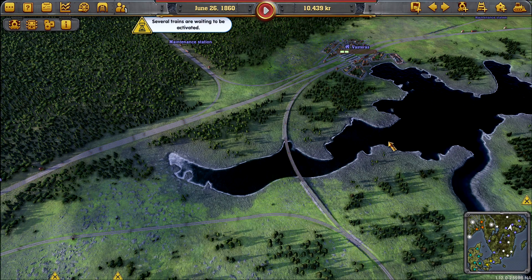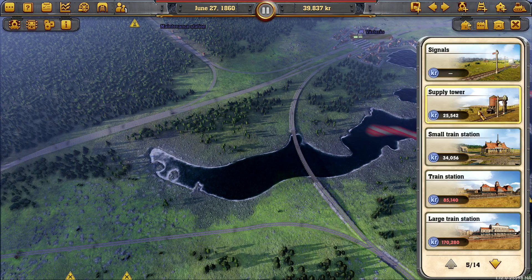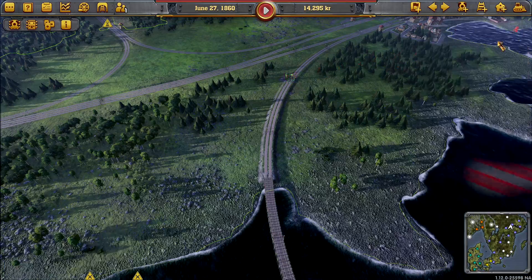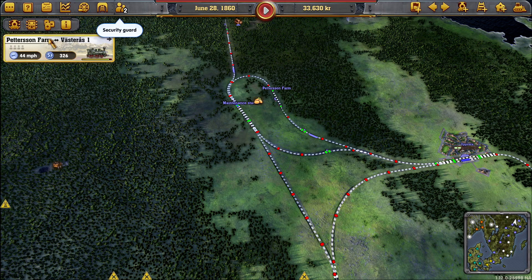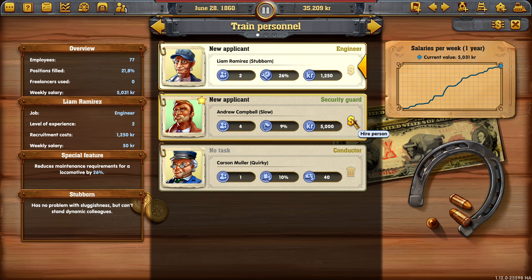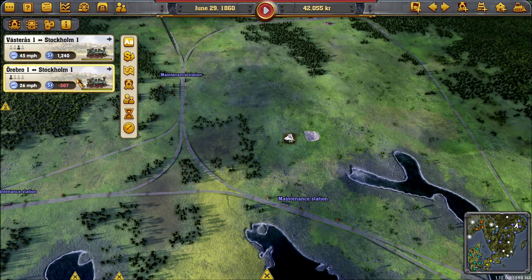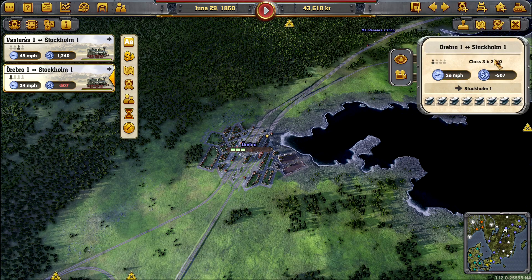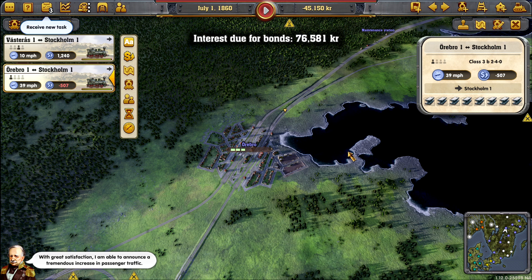We need to save up for a tower just here. Several trains are all panicking now — it's fine. We'll sort out any issues; I can't see any issues now. We can go around the back there — to Westeros. Security guard, sure. We have an engineer as well. Look at this — Urrobro to Stockholm, they're beginning to take steel because of the fish. They're already making the fish.